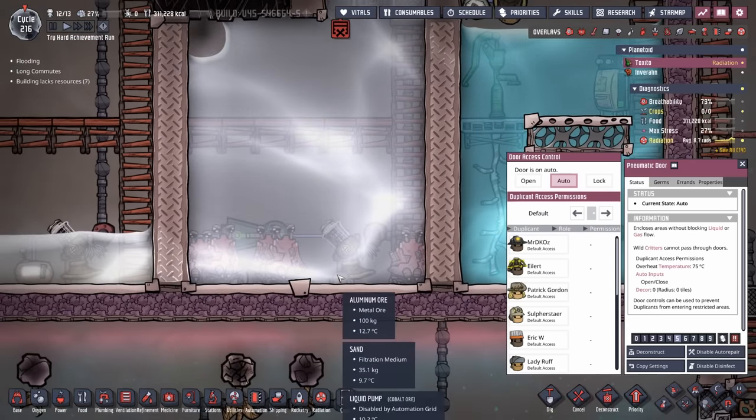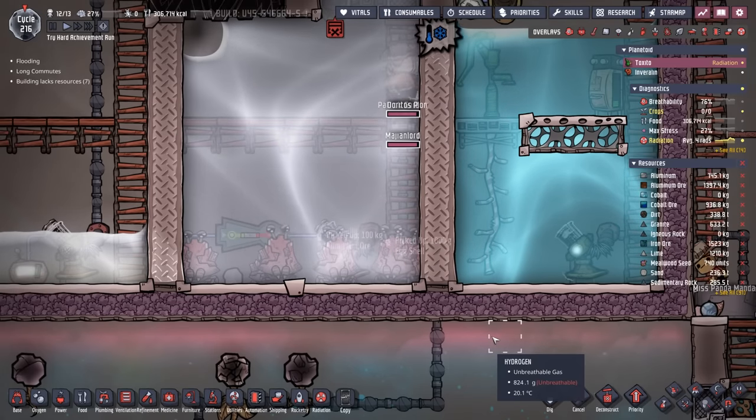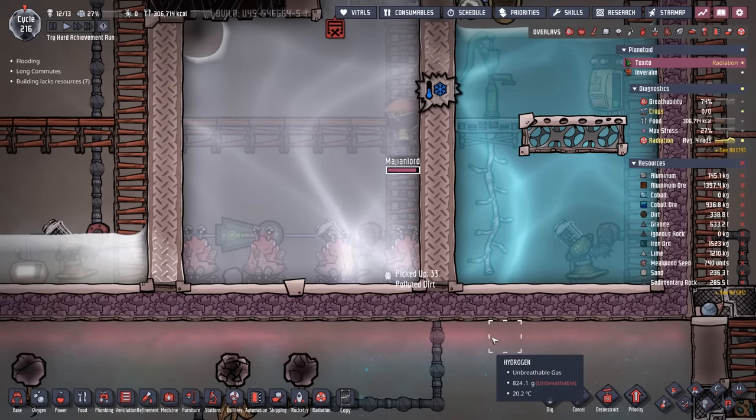Removing the mesh tile makes them believe they're in a much larger room, and now they'll be happier, which means they'll continuously eat all the polluted dirt that we drop off of them. And we are definitely going to put a dupe at risk to go grab this aluminum ore, because the ores are at a premium. It'll be fine — the lobsters will only snip at them just for a minute. No duplicants were hurt, and we got the aluminum.